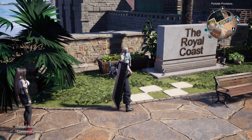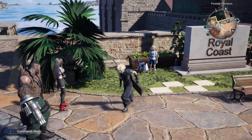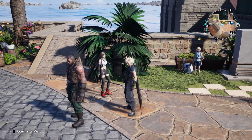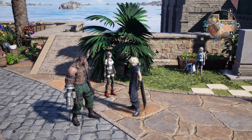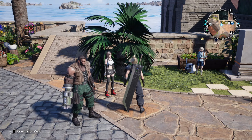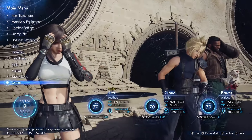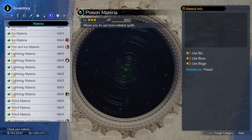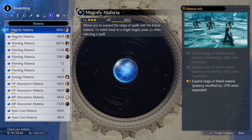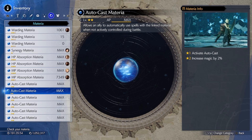Going from Remake to Rebirth we got some new materia specifically for your AI party members to do things on their own. In Remake we only had AutoCure and Provoke. AutoCure got replaced basically and Provoke still exists. But if I go to inventory to my materials, with Rebirth we got the new AutoCast materia, and this is basically the replacement for AutoCure.